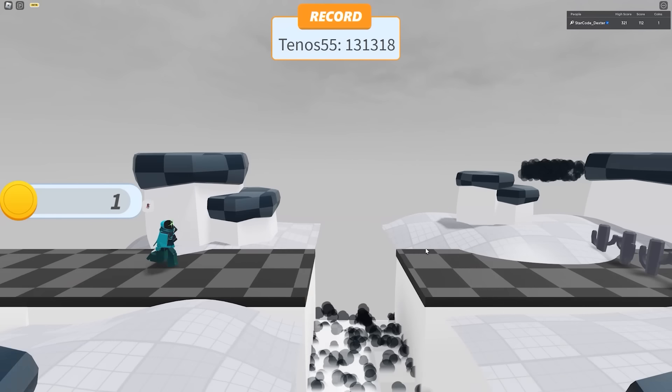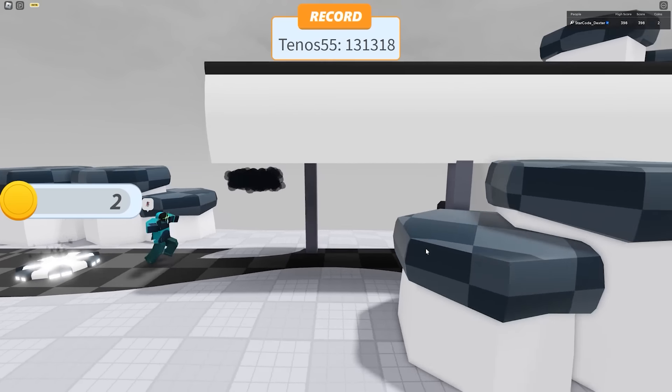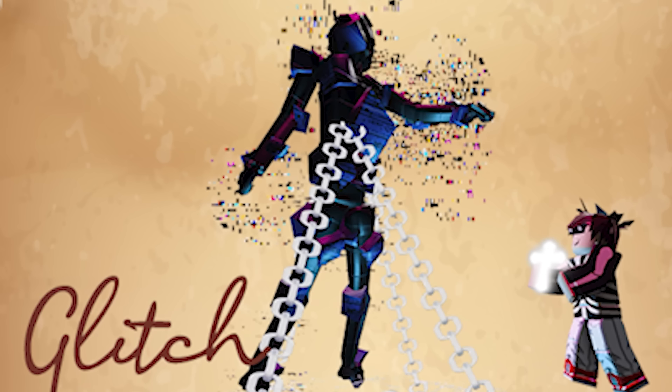Now we find out where Halt goes when he's banished. What is this? How come I can't turn around? I can only go one direction. That's really hell for Halt. Now let's see what happens to Glitch when he's banished.